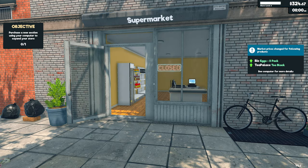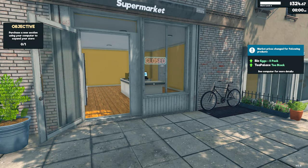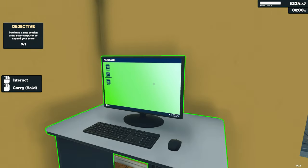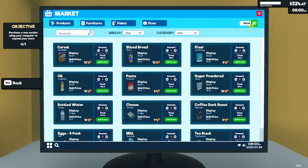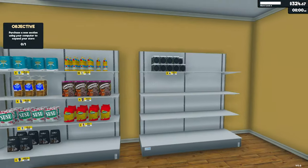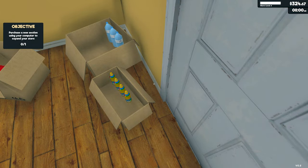Start next day. Here we go. So bio eggs have gone up, and tea has gone up as well. It's not good. We're looking at stock before we start. Tea, we're not too bad on.